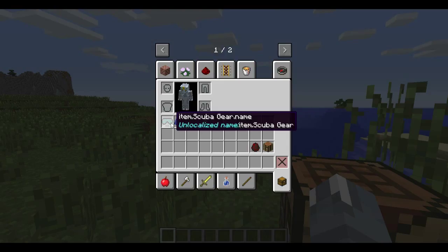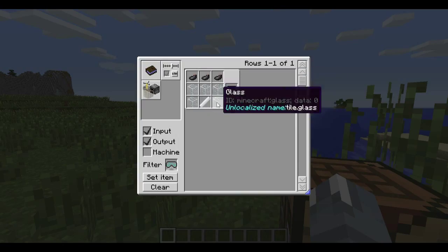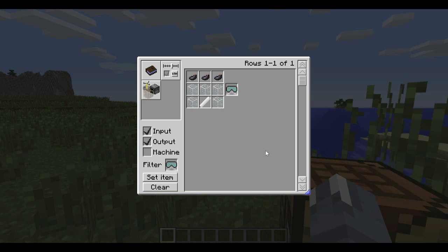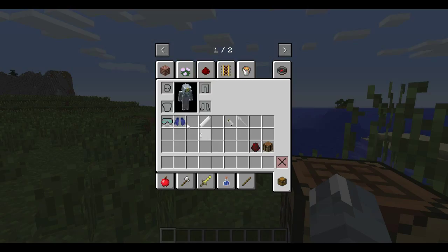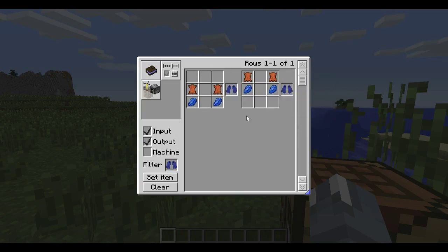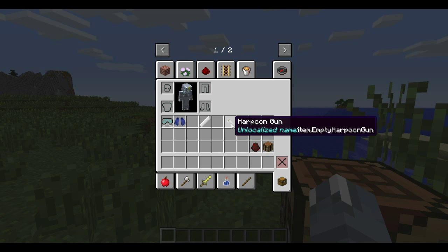You need an air tank to craft the scuba gear. To do that, you put the air tank along with some glass block — not panes — and some ink sacks. That makes sense because the rim of the glass is black. Then there are the scuba gear boots, which need leather and lapis, and can be arranged in any shape.